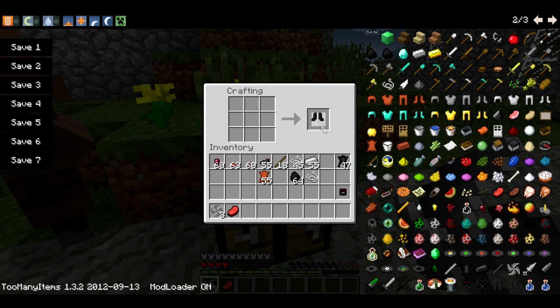So what can you do with dark fabric? You can make yourself a nice ninja helmet, some ninja boots, ninja leggings, and a ninja chestplate, which is really nice.